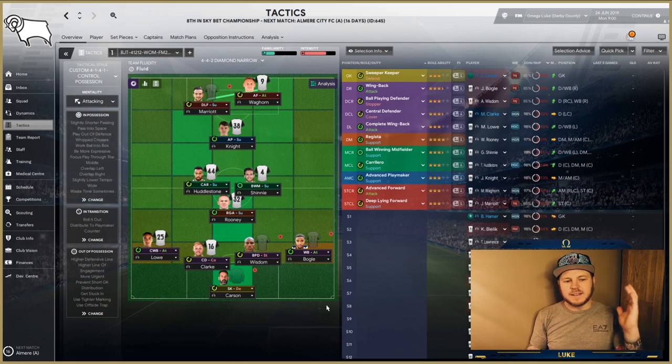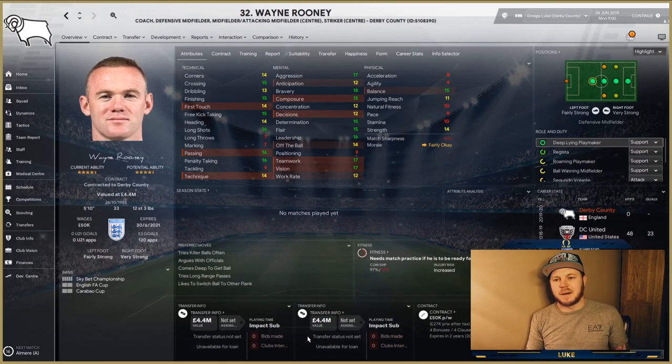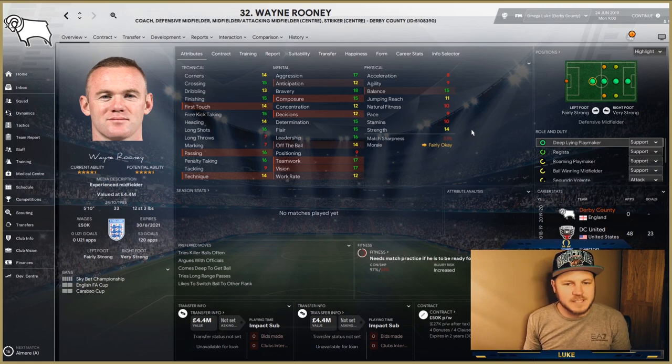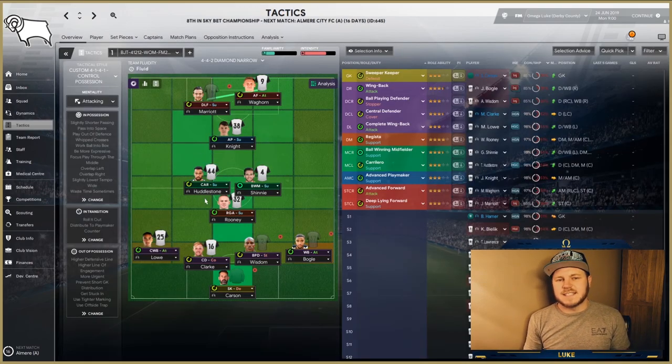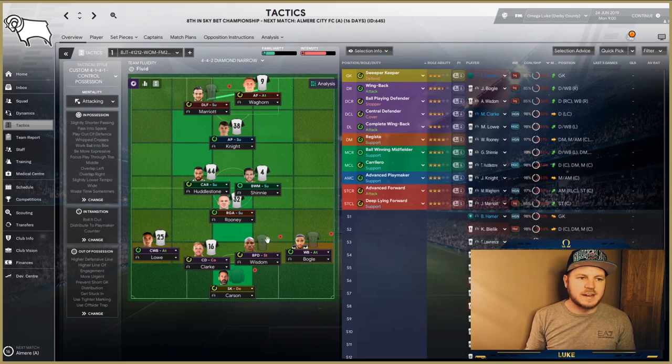I chose Derby County because they actually have Wayne Rooney in the side and he plays a Regista role in this year's game. He obviously doesn't have the best physical attributes, which could be a problem, but we're going to see if that makes a big difference — because technically and mentally, this guy is amazing in the Regista role.